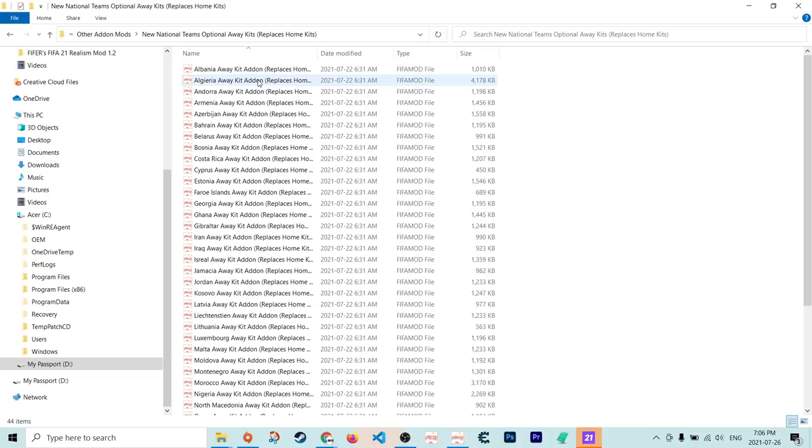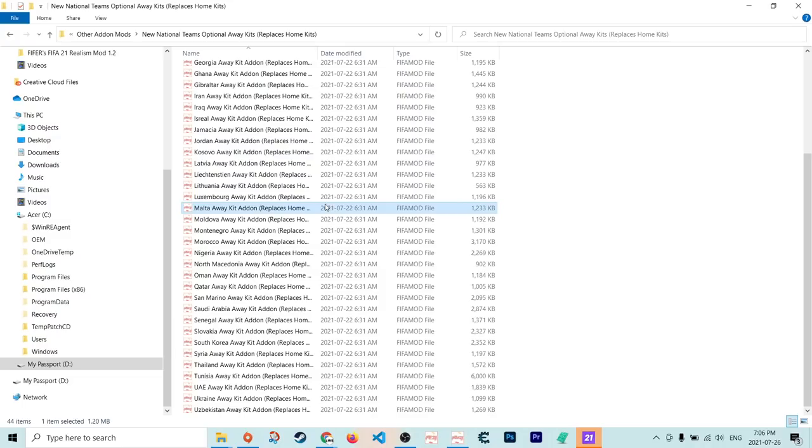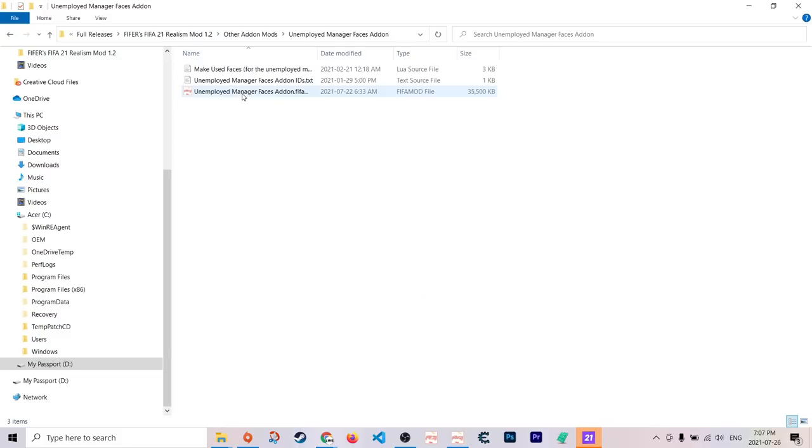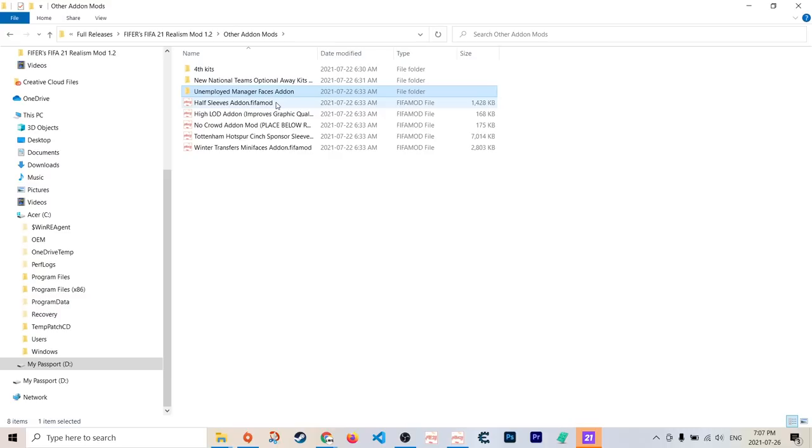Other add-on mods include fourth kits, which replace the third kits of those teams. New national team optional away kits — most of the national teams we added only have a home kit, but you may encounter kit clashes, so you can use these optional away kit add-ons, though they do replace the home kit. You can toggle them on and off freely. The unemployed manager faces add-on adds several unemployed manager faces to the game, like Arsene Wenger and Sir Alex Ferguson. You can apply it and then change the IDs manually — the IDs are in a TXT file, and there's a Lua script included.